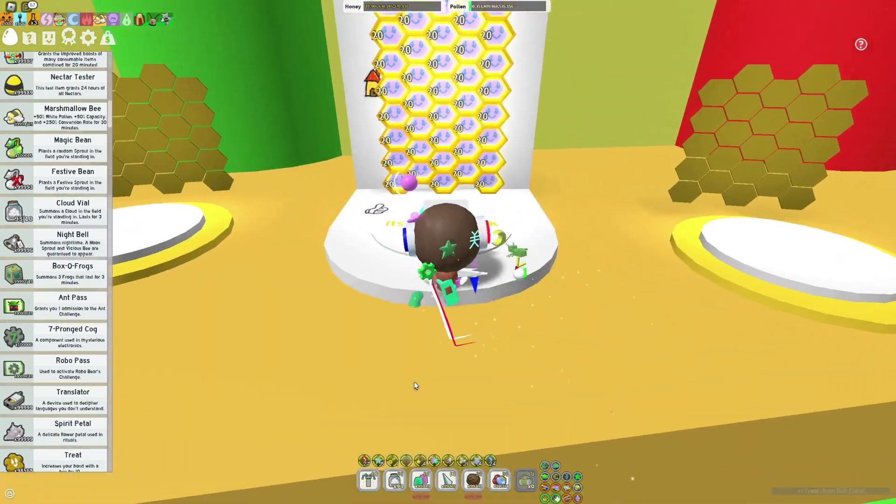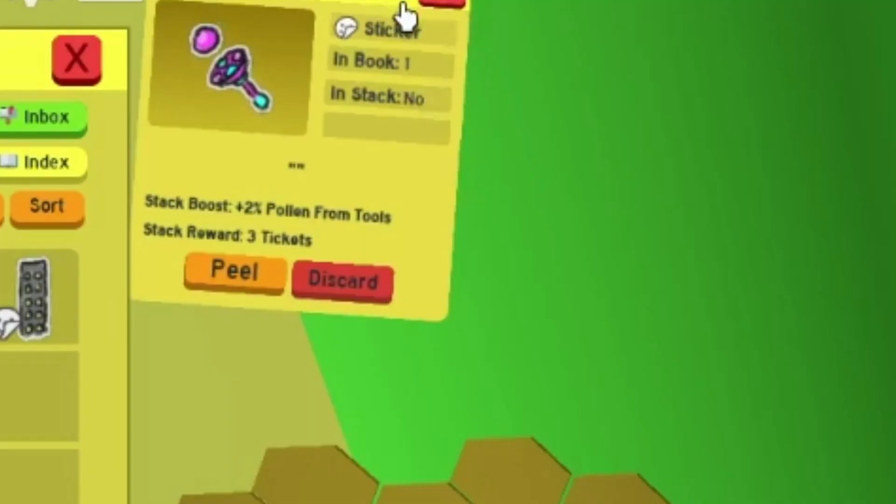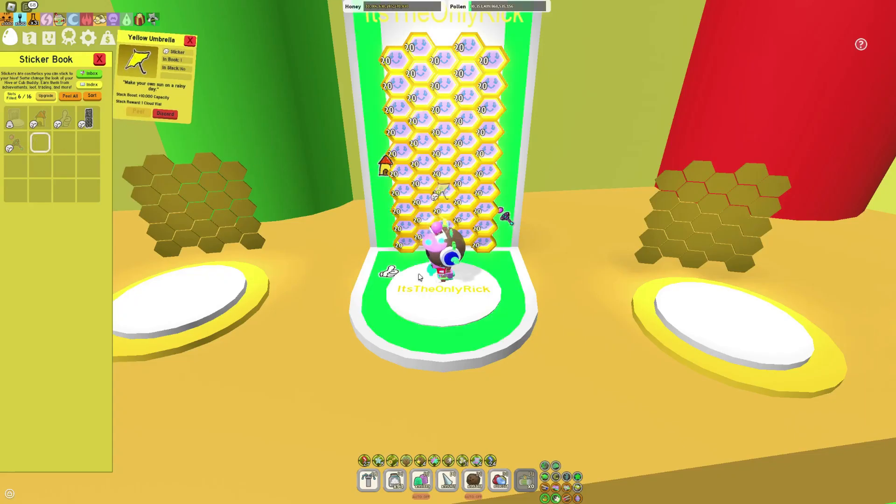So I actually have this gummy baller sticker here — that one gives plus 2% pollen from tools. And this yellow umbrella gives plus 10,000 capacity again. And this simple skyscraper gives plus 1% capacity.